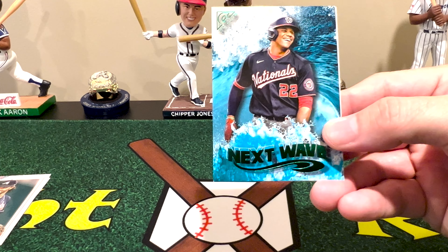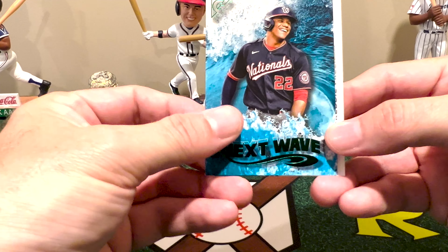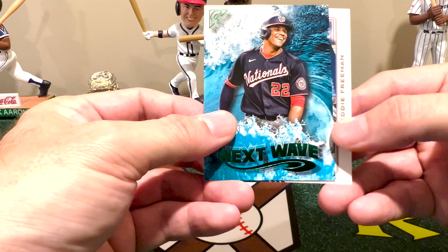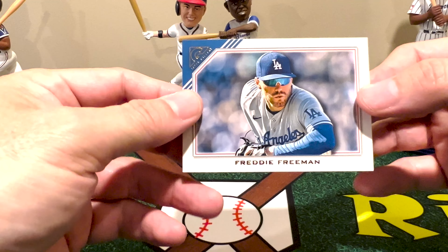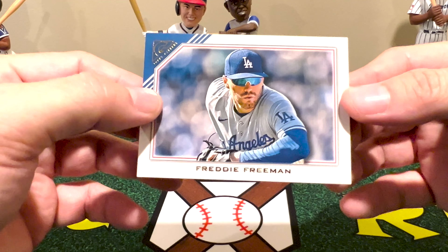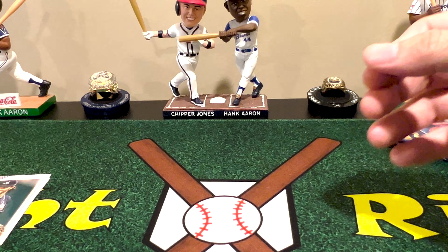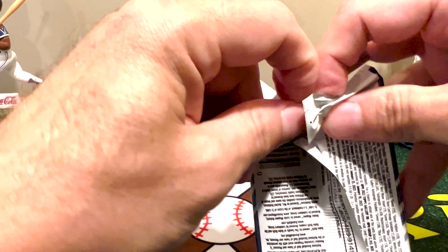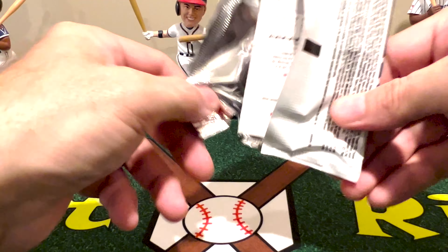This is one of the insert sets — he's still in his old uniform because it happened too late to update. Would be Juan Soto, and mentioned Freddie before — there's our former first baseman who's now with the enemy, the Dodgers: Freddie Freeman. Three packs in and I got Matt Olson and Freddie Freeman — past and current first baseman — in the same rip. What are the odds?